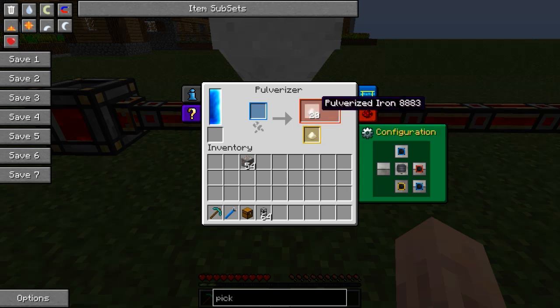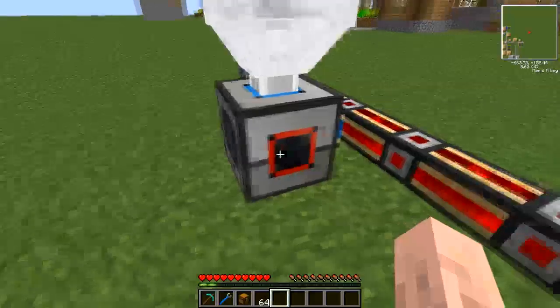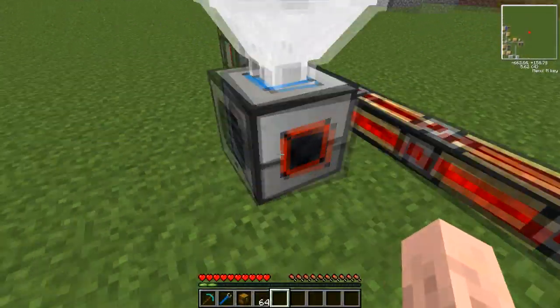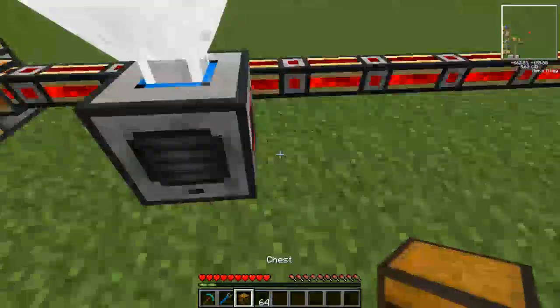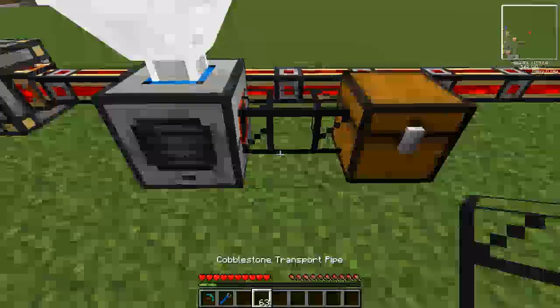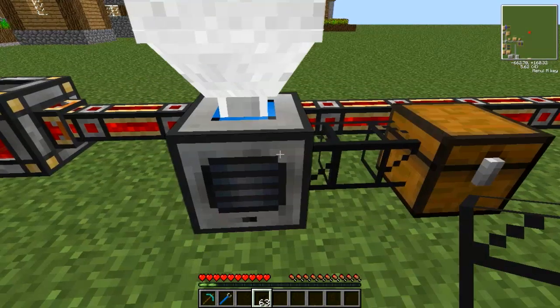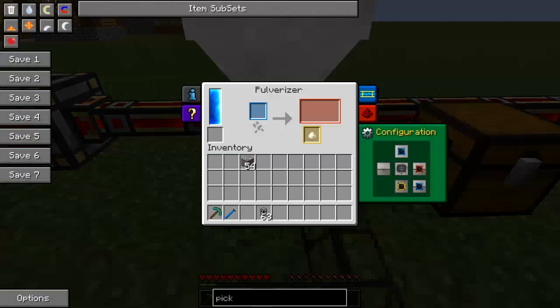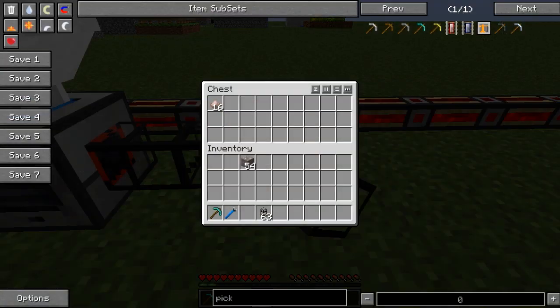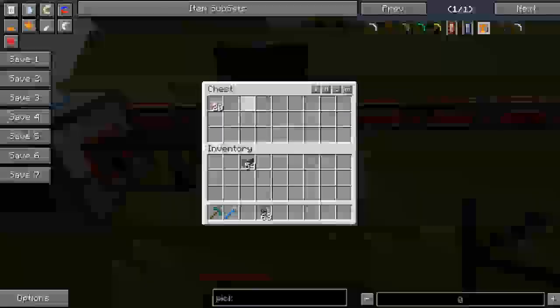Now as I said, you get two outputs, but obviously this one is the random chance. Now this one outputs to the red side. Now they auto-eject the dusts that they produce, so if I was to put a container here, or actually even a pipe, it should automatically eject the ores to this side. It looks like it didn't at first, but it has — we just didn't see it, just a graphical error there. But there we go — look, it's automatically output.